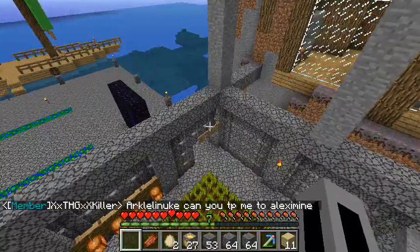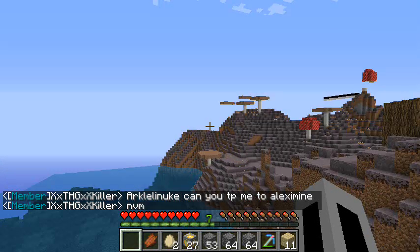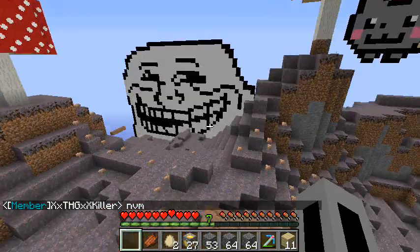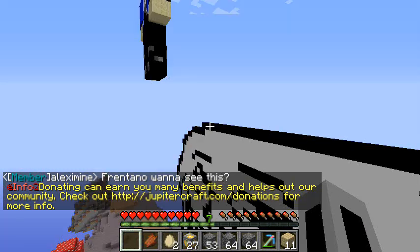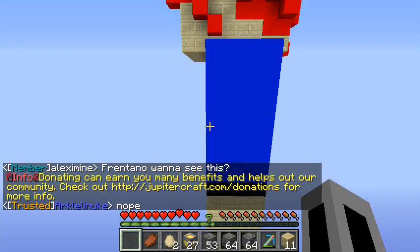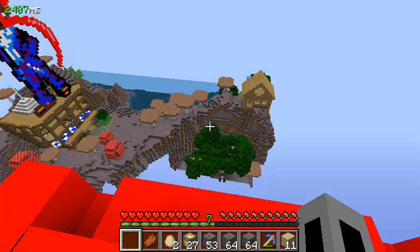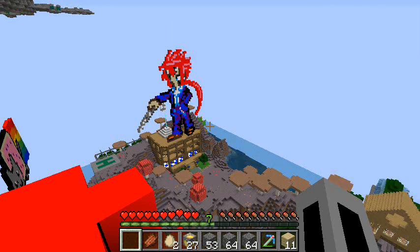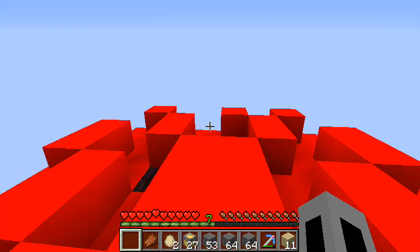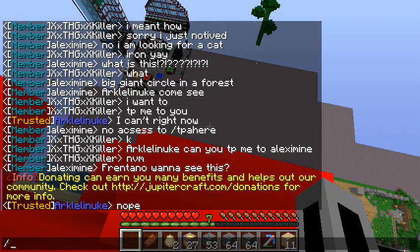The farm has sugar cane, potatoes, melon, carrot, wheat, and cocoa beans along here, and it gives an enormous amount of stuff whenever you use it. This is a really awesome little place. That's actually a statue of butter toast — I want to build one for my own skin but I'm kind of lazy. Butter's supposed to be something outside of Minecraft, I think from some anime.